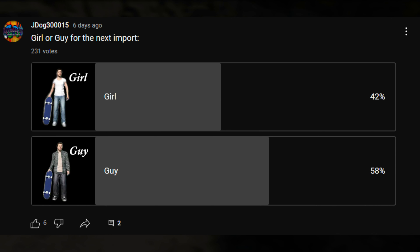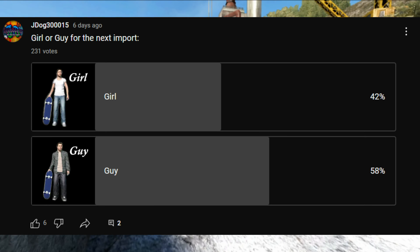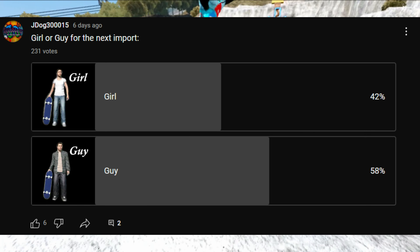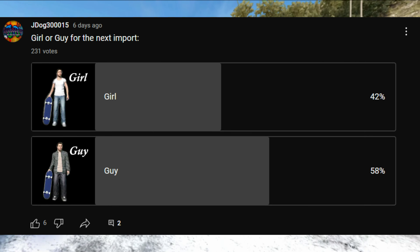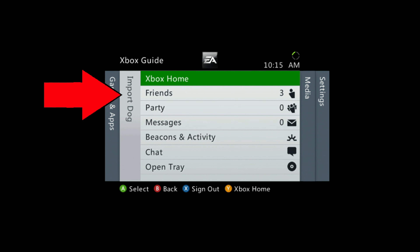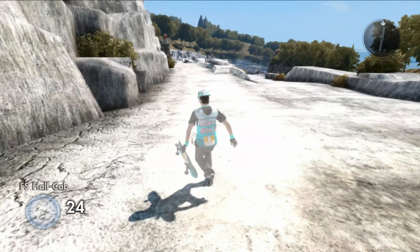Now for this portion of the video — last week I posted a poll for you guys for the next import, and 58 percent of you guys voted for guy. Therefore, this week is going to be a guy. Like always, after I post this video I'll post a new poll for next time. If you guys want this import, add me at import dog and I'll add you back so you can get this sick-looking Skate 4 Domino skater.